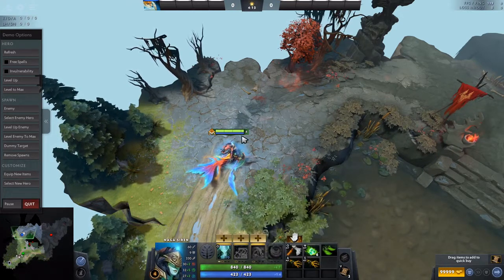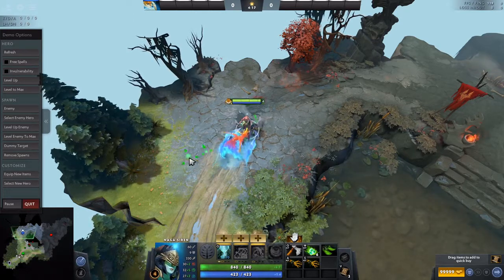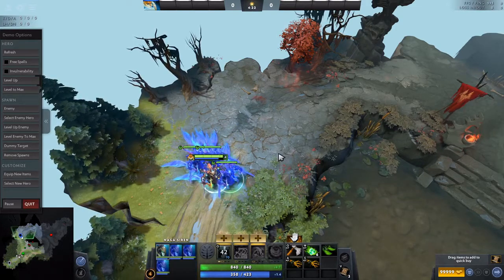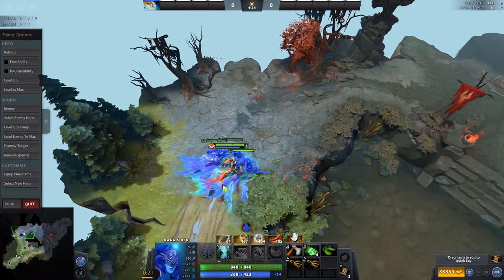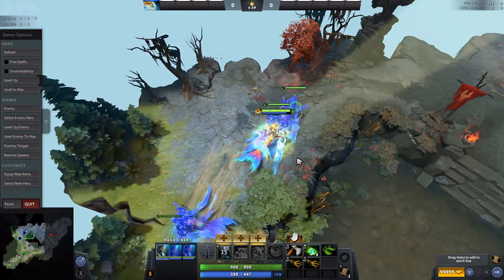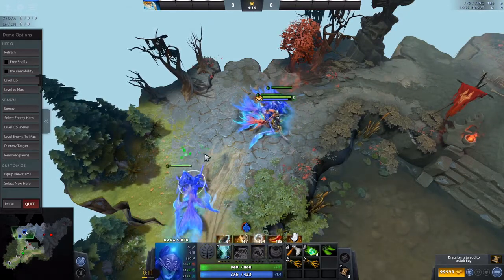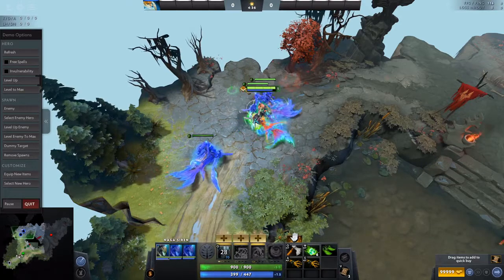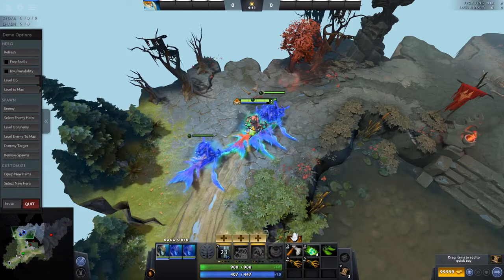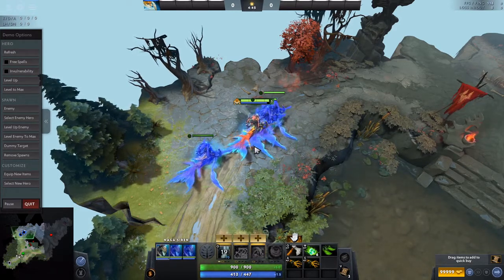You always level Mirror Image at level one. A good trick is to pop your illusions before the rune spawns on the high ground, then send one illusion back and walk in with all three. Sometimes enemies just ignore the illusions at the rune and try to fight or chase you, so you can chase them back with your illusions while your real hero deals actual damage — getting a good trade in the rune fight.